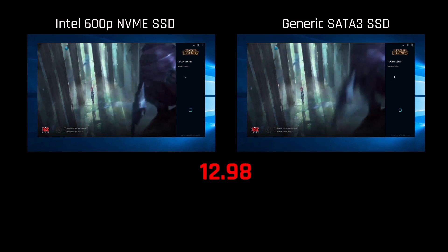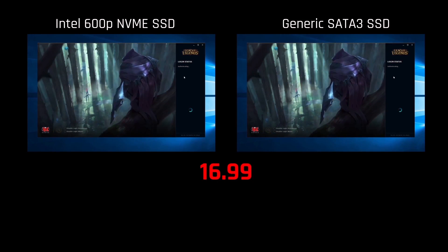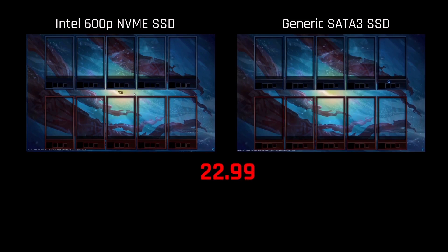Behind the scenes, the Intel 600p powered by its PCIe 3 connection is just starting to kick into overdrive. Already the Intel 600p series system has entered the loading screen just a bit faster than the SATA 3 system.